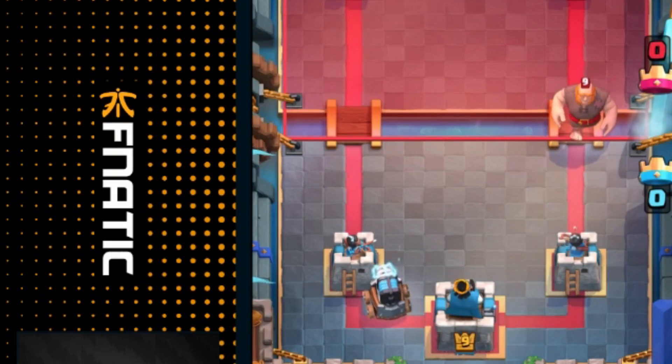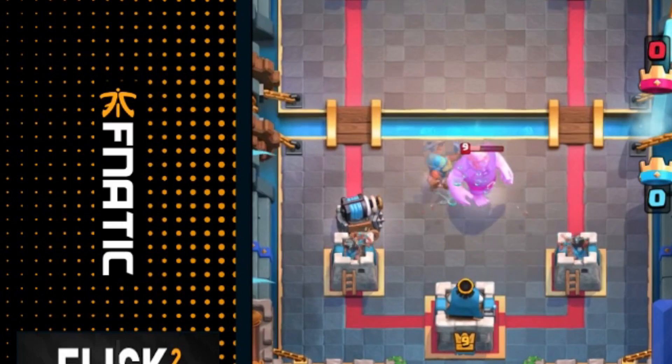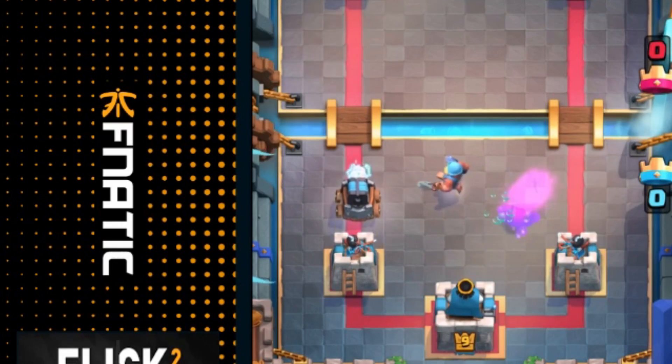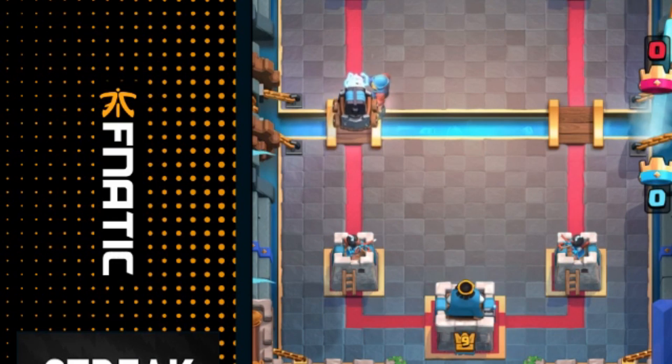If your opponent decides to spam you in the opposite side of your Sparky at the river, you can easily pull that unit right into the Sparky using the Fisherman's hook — and not even the Tornado could do that. Notice how the Fisherman is able to still go in the same lane as the Sparky and support her.